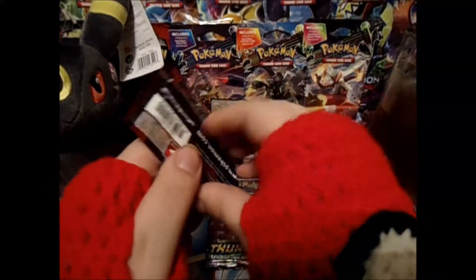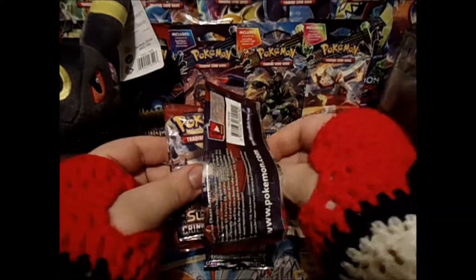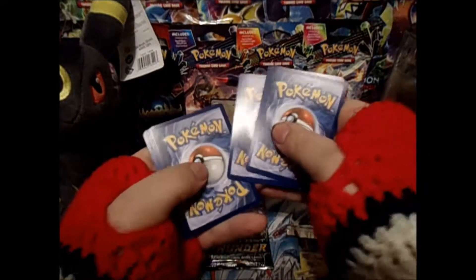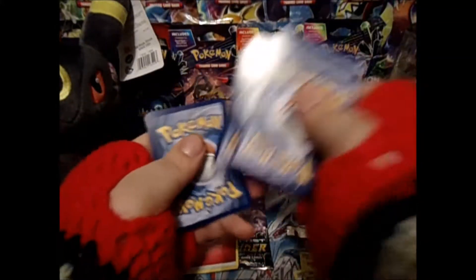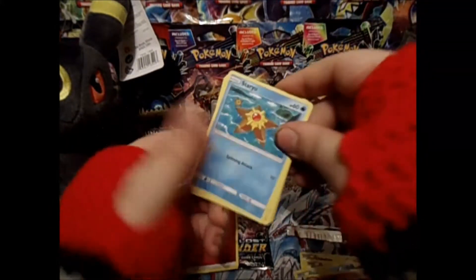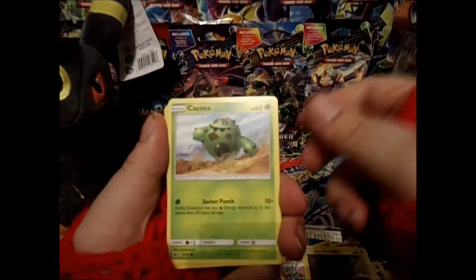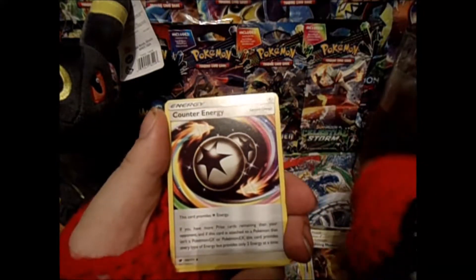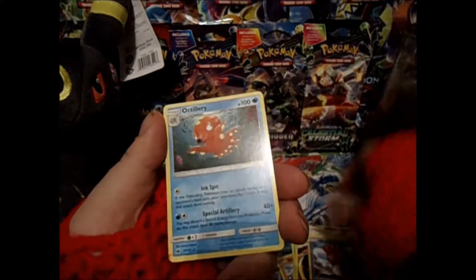We'll save Lost Thunder for last and go to Crimson Invasion. We have a Staryu, Pokéboo, Stuffle, Alolan Geodude, Cacnea, Counter Catcher, Fighting Memory, Counter Energy, Shell Lose reverse, and an Octillery.